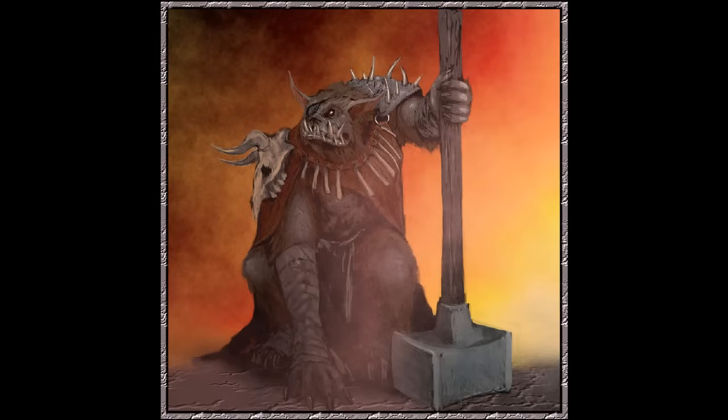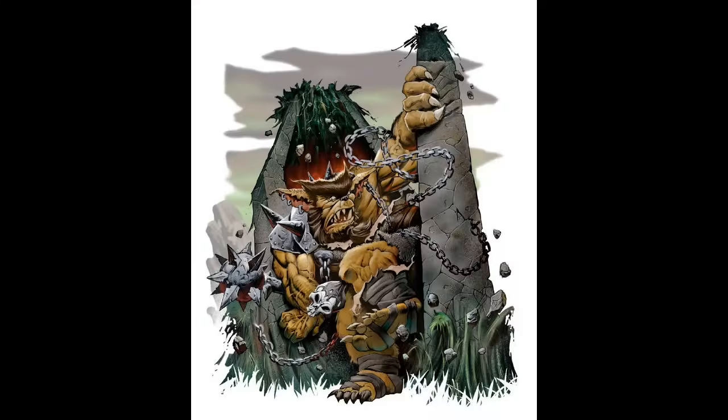The strongest bugbear bosses - the chiefs of their own little murder bands, because they don't have big tribes - have a trait called the Heart of Hrugik. It grants advantage on all saving throws against being charmed, frightened, paralyzed, poisoned, stunned, or put to sleep. Essentially their metabolism is such that they'll just power straight through it. They're very single-minded and very hard to negotiate with - they have a purpose.